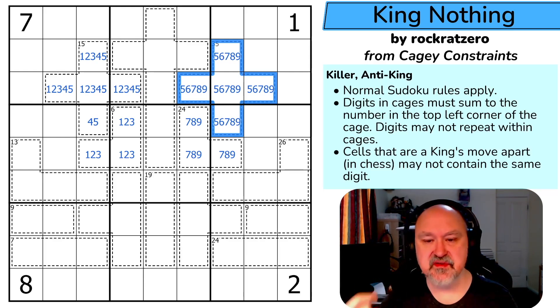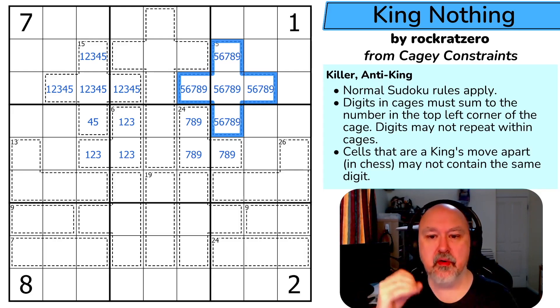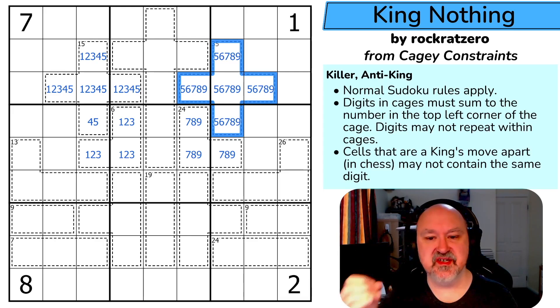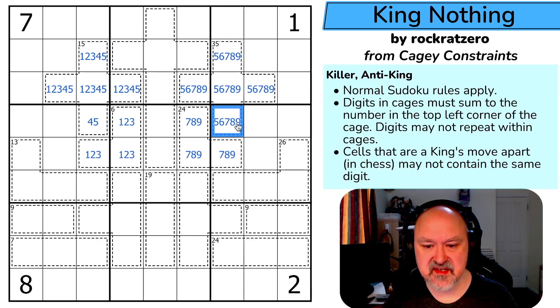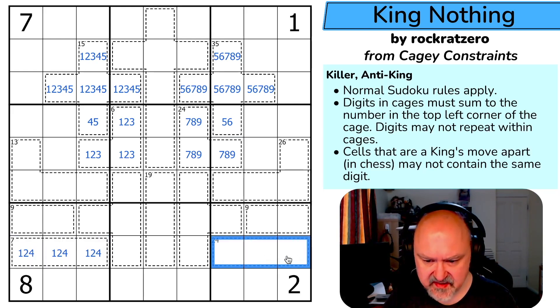The 35-cage has five cells. All digits one to nine sum to 45; the lowest four digits one, two, three, four sum to 10. To remove four digits and still reach 35 I can only remove one, two, three, and four. This cell sees all three of those by row, column, and anti-king, so it can't be seven, eight, or nine. That gives us a five-six pair here, and this region is one, two, four while this is seven, eight, nine.